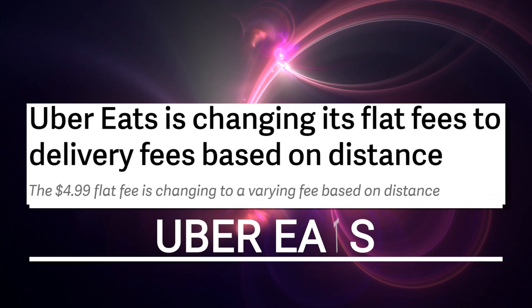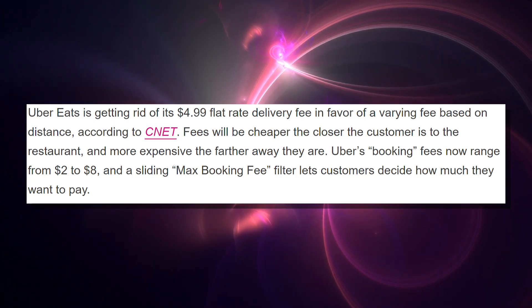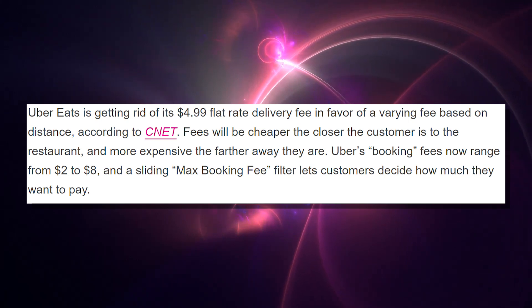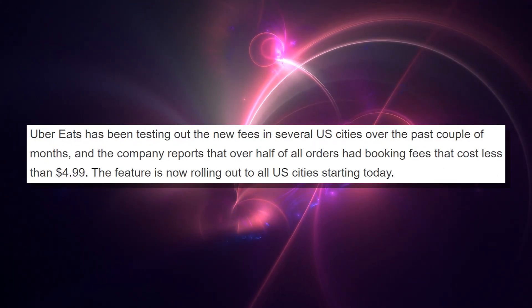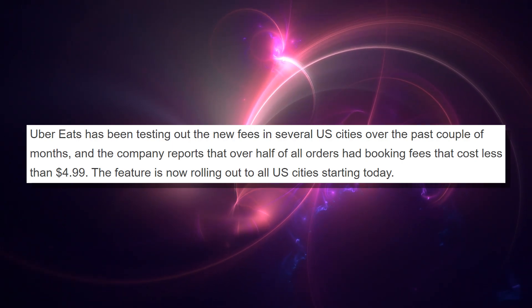Speaking of business changes, this is something that's going to affect the guys in the office way more than it probably should. Uber Eats is changing their delivery fee structure. Instead of having a flat rate, they're going to change it based on distance. In the US, it's currently a $4.99 fee, and they're going to change that to a distance-based fare between $2 and $8 as the maximum booking fee based on how far away the restaurant is.